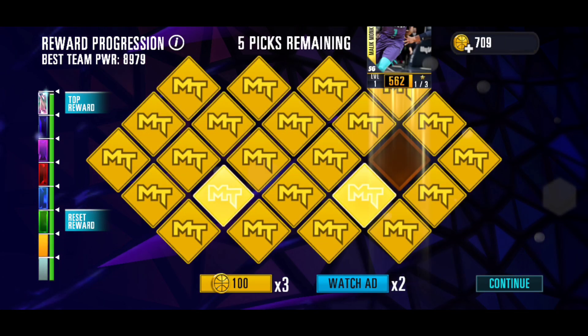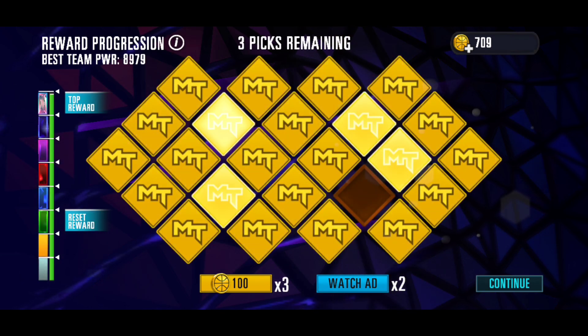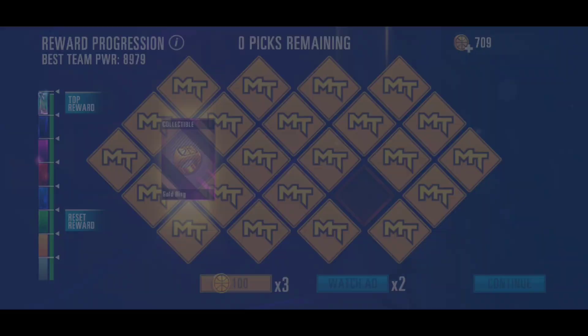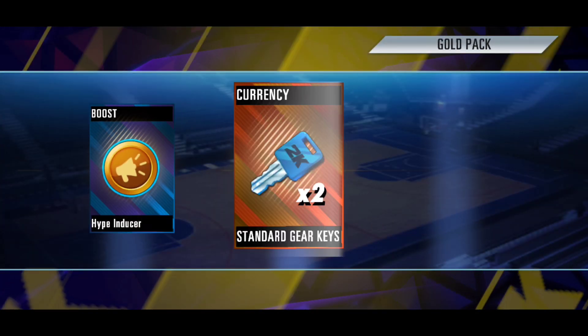We just saw a diamond from a gold pack and now we're getting this - we get Carousel Vert right there. Hurry up and open my draft picks - getting an end of the stream right there, which isn't really that useful right now. We have another gold pack and our super pack. Hopefully we can pull another diamond right here and we are getting this.